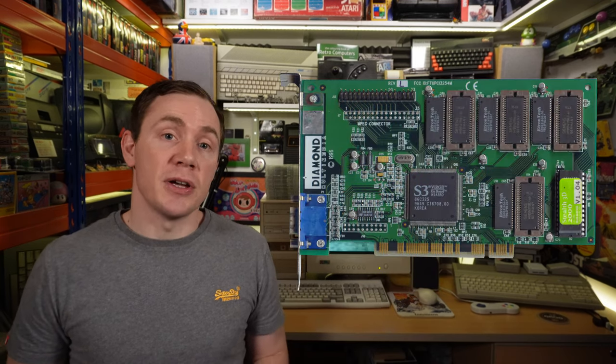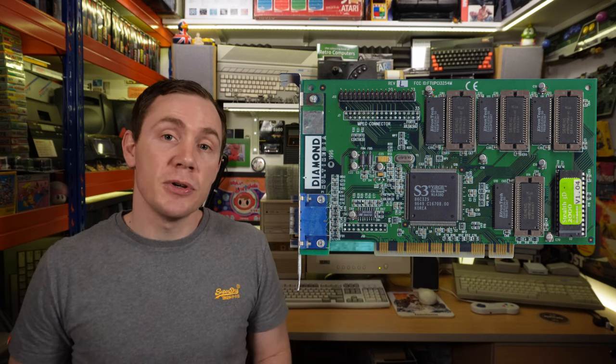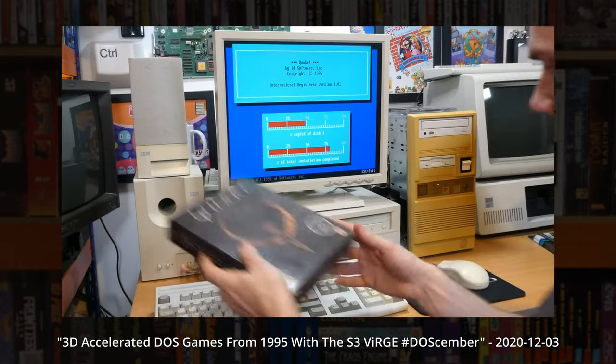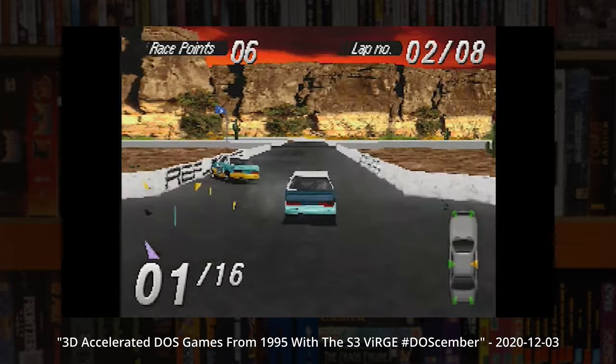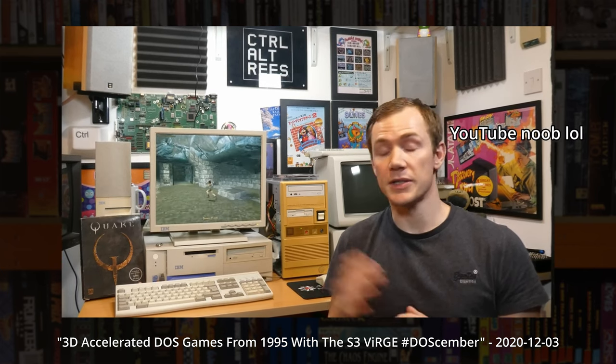Way back in November 2020 I bought a random cheap Pentium MMX 233 PC on eBay — this one in fact — and discovered to my delight that it contained an S3 Verge, an early 3D graphics card introduced in 1995 that predated even the legendary Voodoo cards, and of course an excellent topic for a DOScember video. Said video was hastily assembled and, well, I messed up. I didn't do my homework; a couple of the games I demoed weren't set up properly and were running in software rendered mode, and people let me know, and the whole thing was a bit of a disaster, so I took it down.